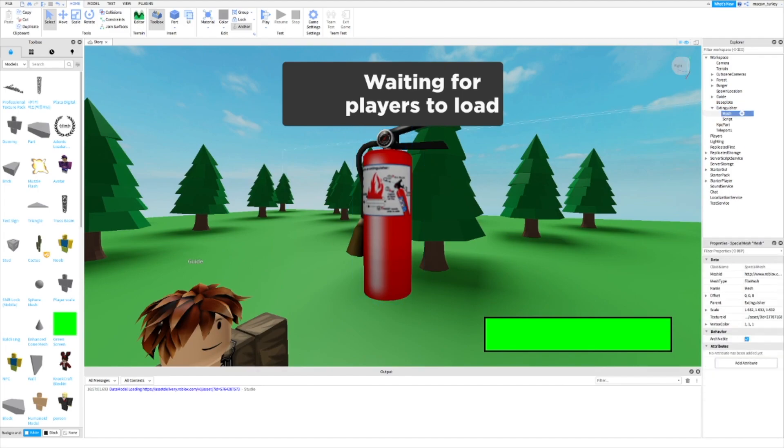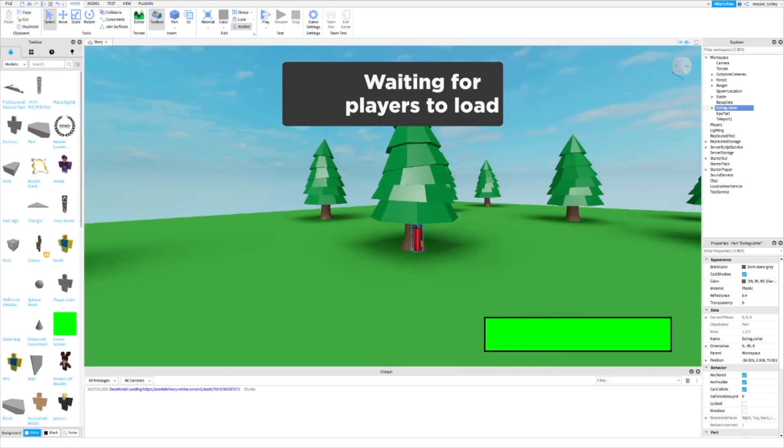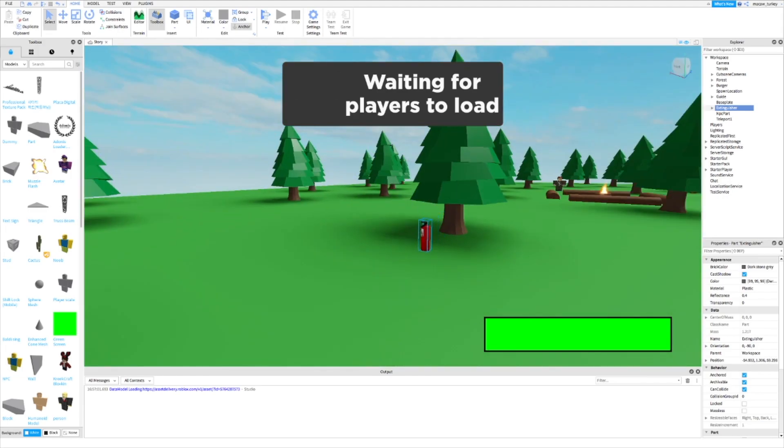If you want to change the way the extinguisher looks, just change the mesh ID and the texture ID. Next, drag the extinguisher to where you want the players to find it.